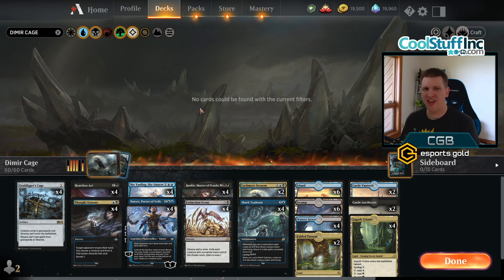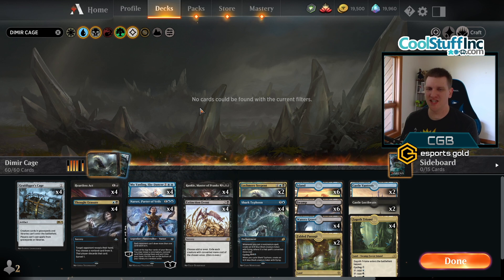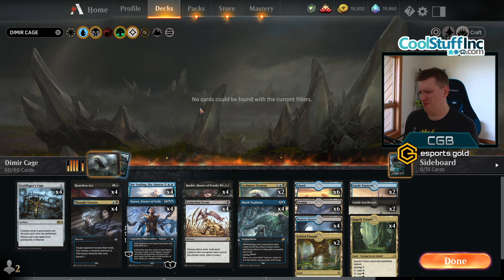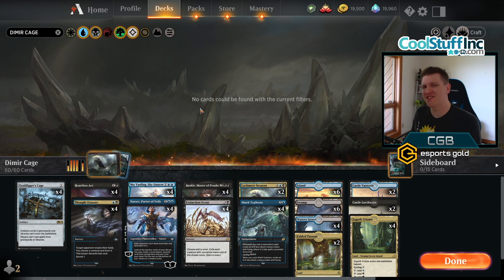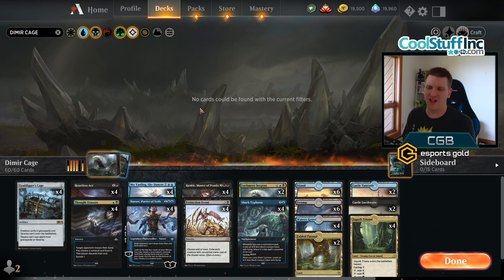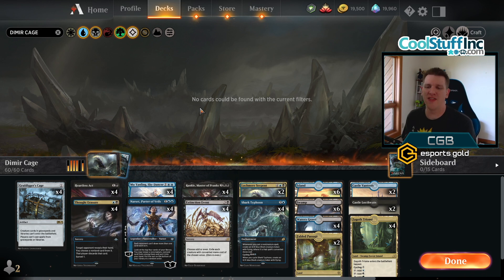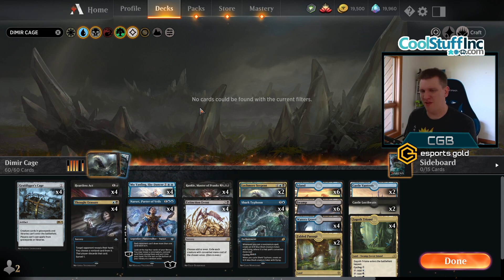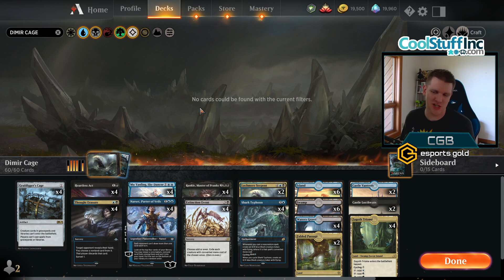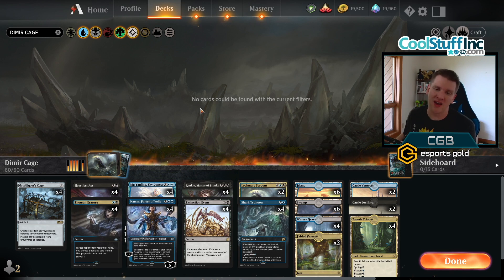Hello and welcome back to another day in the arena. It's me, CGB, and today in the arena we are looking at a weird-looking Dimir control deck that started as a sort of a last dance for Lockmere Serpent in this meta, and then turned into what you see before you — a collection of cards that don't always look good together, seem strange, and I'll try to explain what's going on.